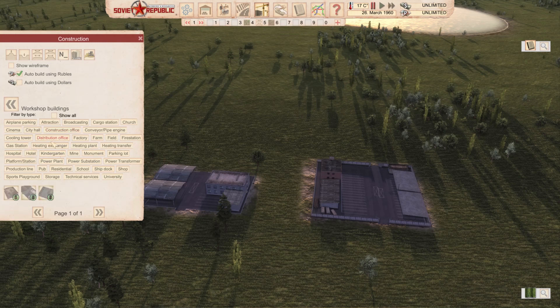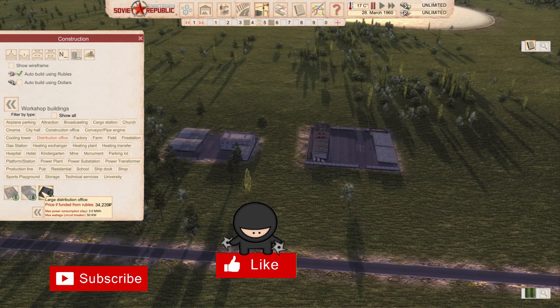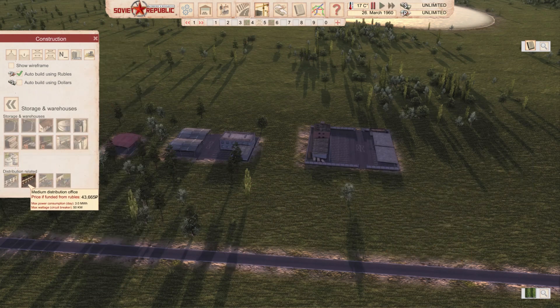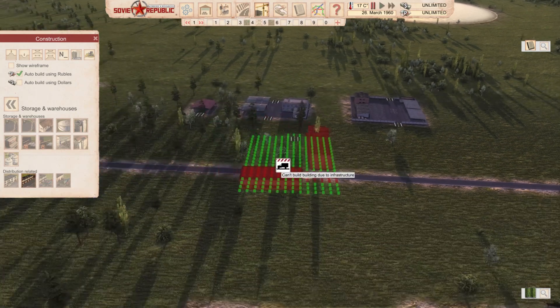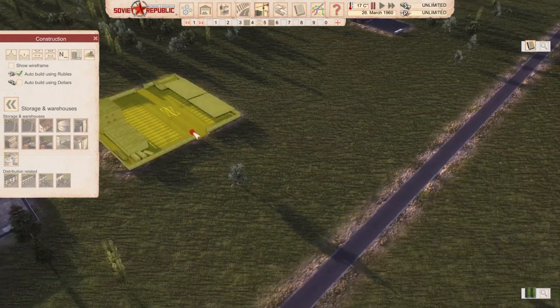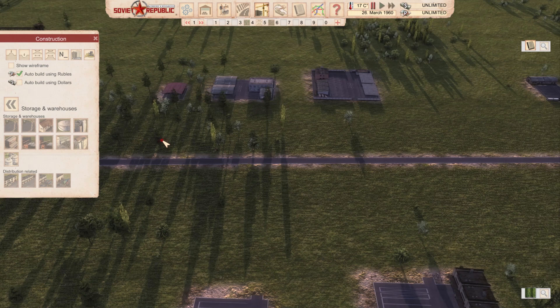They can be found in the mod section under distribution office. They're not that expensive when you start the game — fair price. The most expensive one is 34,000. They're actually not much pricier than the big vanilla building because the vanilla one requires a lot of construction material. So that's number two — MC Bonito and Mauser NATO's Co2 Distribution Offices. Links to all mods are in the description.